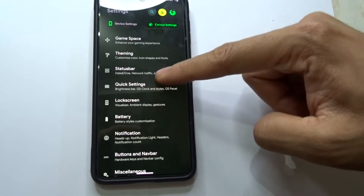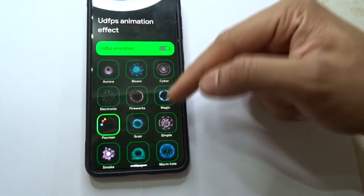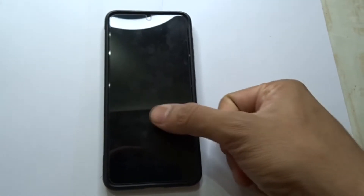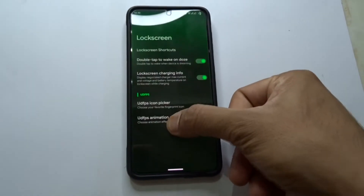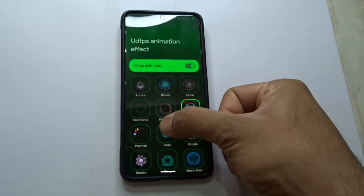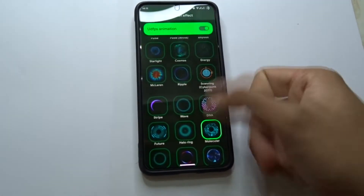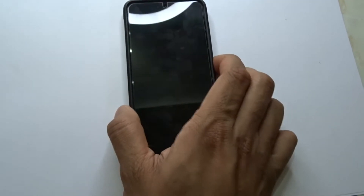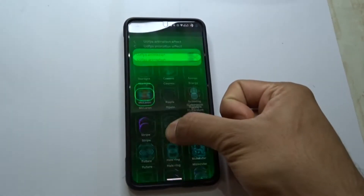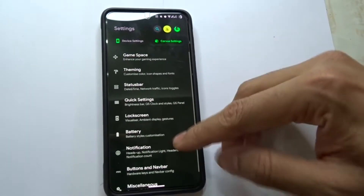There's one more thing I'd like to show you: the lock screen. If you go to lock screen, you can change the effect for your fingerprint. I'll show you how it works — it might be a bit large. Just see which one works for you and you can change it.